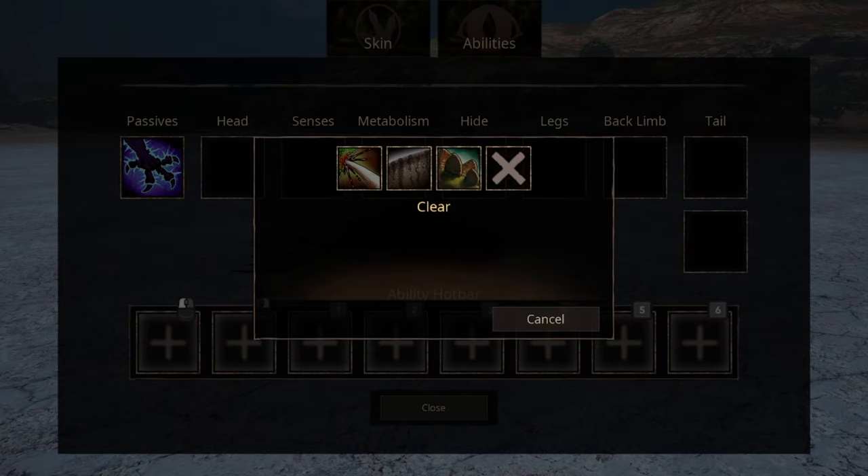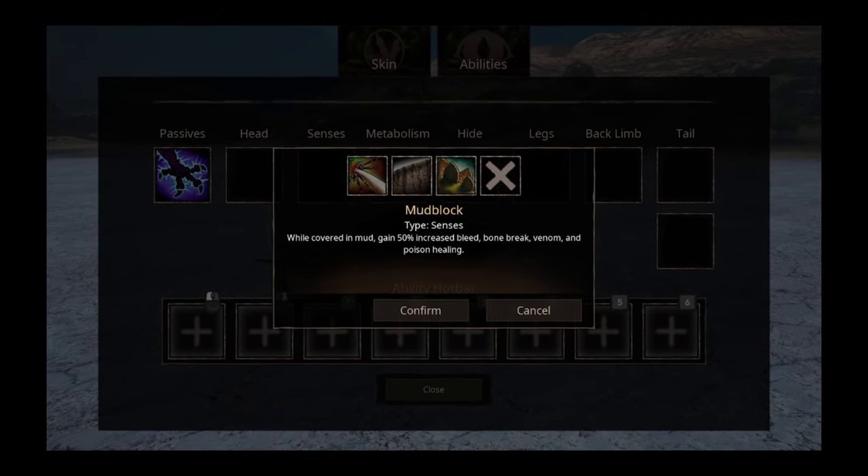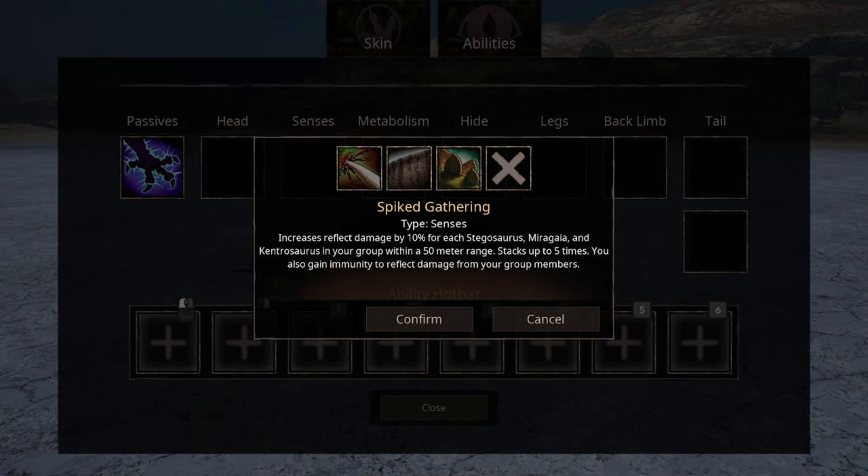For sensibilities, we have three options. The first is Envenomation — you will lose a bit in your raw damage output, however you will increase the damage from your venom or toxin abilities. Mudblock increases your healing in bleed, bone break, venom, and poison, as long as you're covered in mud. Spite Gathering increases your damage-reflecting abilities depending on how many stegosaurids there are in your group and within a certain range.